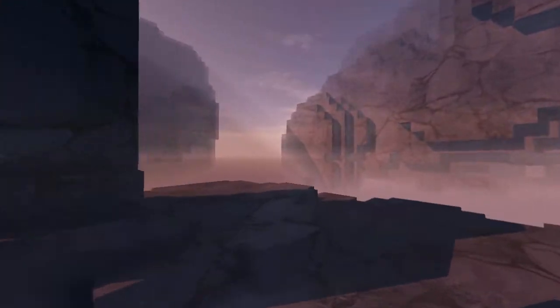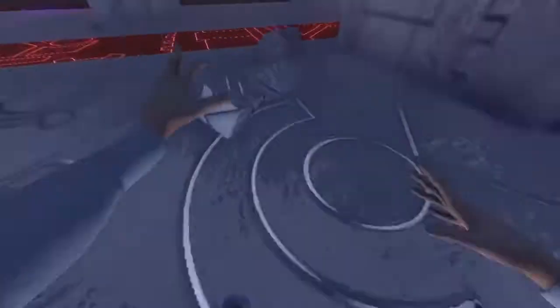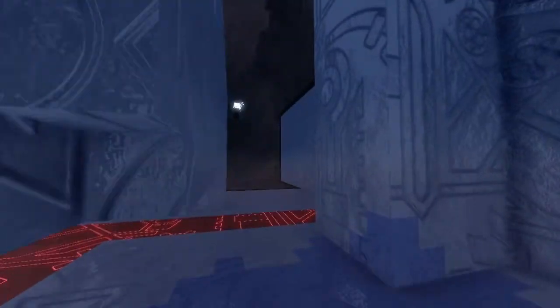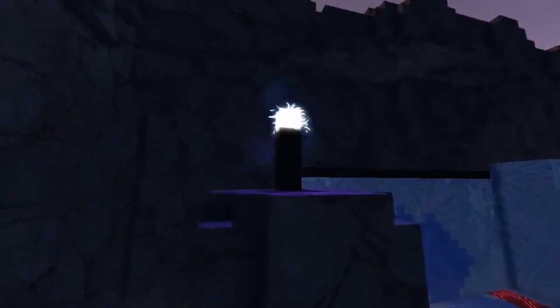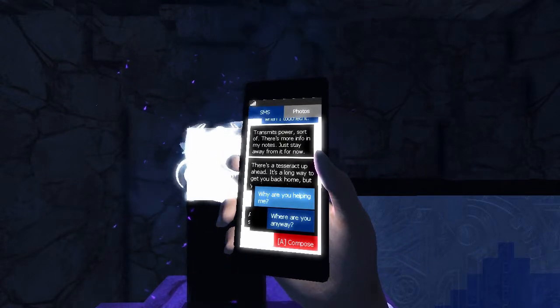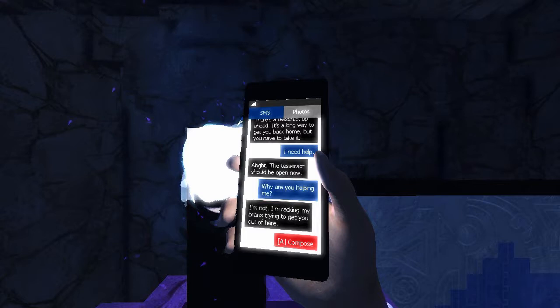Now we learn how to do that. There's water that mostly just inhibits your movement. The red stuff is bad news — we need to form a circuit. Since it's voxel-based, you can destroy some of this stuff, which is pretty cool. The towers let you talk to Mark.